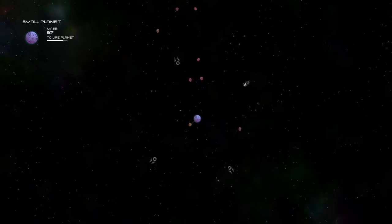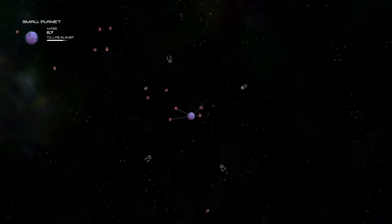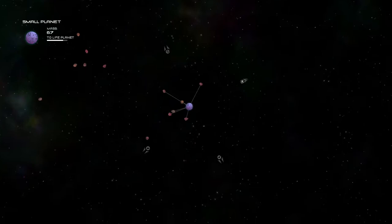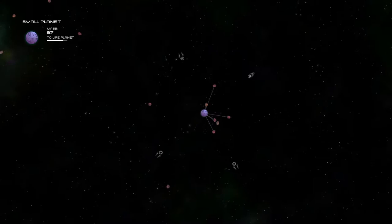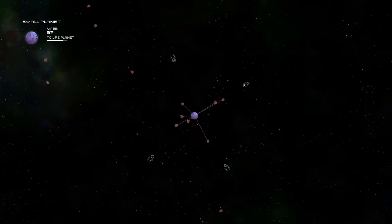Everything else is automatically hostile. Any other planet that has life on it, as long as it's not part of your solar system, is going to open fire whenever they see you and it'll turn into an all-out war. There are also so-called nomads, marked by the color white — these are just ships that roam space. They don't have a planet anymore, and they are just openly hostile to anything and everything. These guys are mega annoying regardless of what you're trying to do.